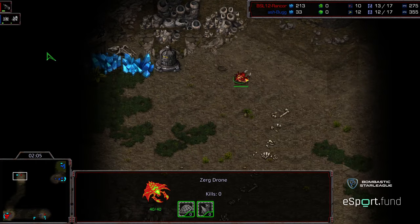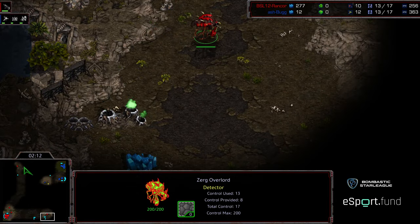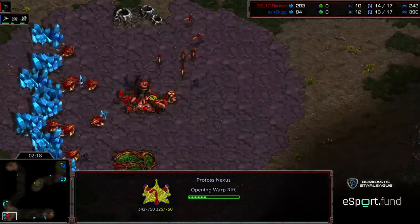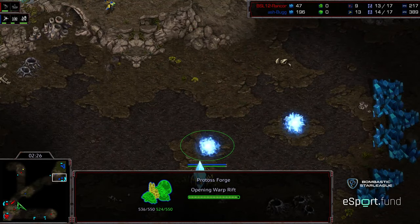Rancor moving his drone to the upper left-hand corner — unfortunately this is disastrous. I think this is going to be game. Rancor sees nothing there in the upper left-hand corner, so he knows where he needs to send these Zerglings. Forge is warping in. There's the initial six Zerglings — this is going to require probes being pulled, and even then it is going to be difficult to defend.